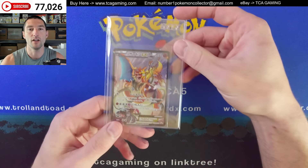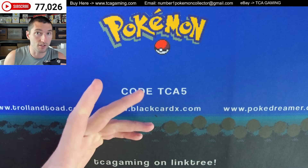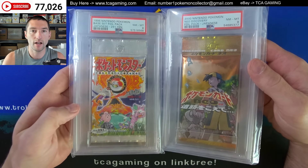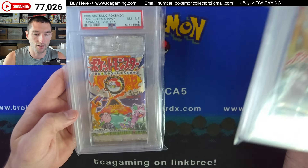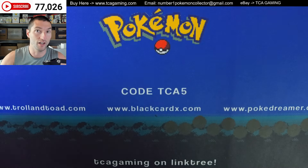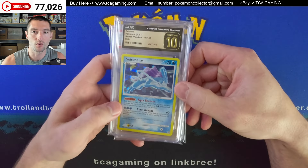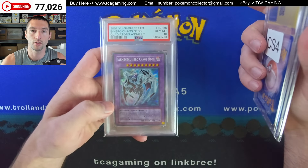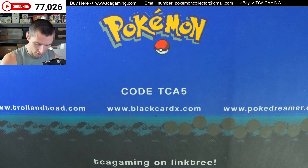We have a raw illustration Charizard EX, and when I pull it out this one's in near mint condition. We've got a Neo Discovery Japanese booster pack graded, as well as a base set — you guys notice this long crimp here; we might go over that in the next video. We have a Suicune — this is pristine, pretty nice looking card from Secret Wonders. And then we have a Yu-Gi-Oh! Elemental Hero Chaos Neo, first edition.